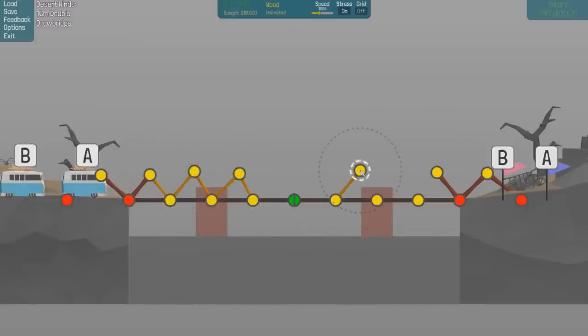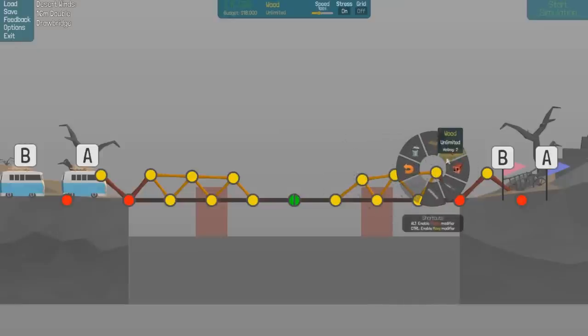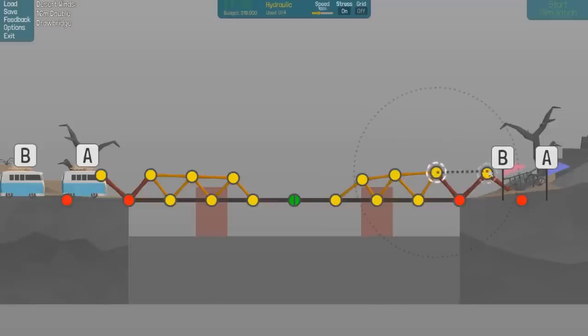So we do that, and that, and that - trying to keep this nice and small and under budget. Maybe some wood over the top would be a good idea, and then what we're going to do is put the hydraulics in here, in here, and here.